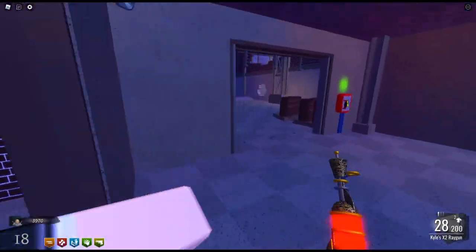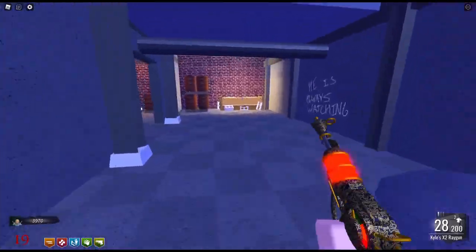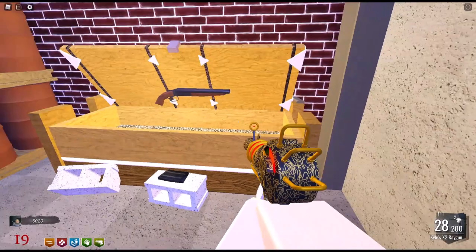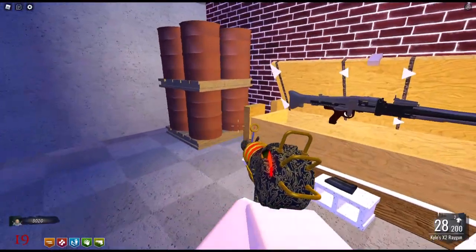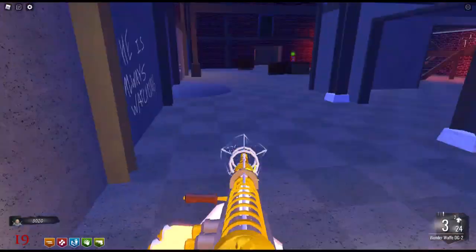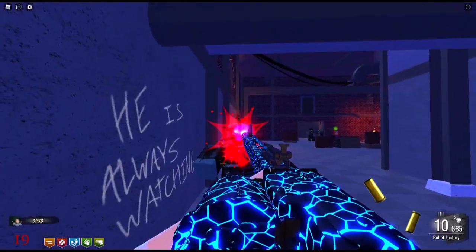I've got all my colas now — I cut that out of the video to save time. I've got all my colas. Now I'm going to go back to the box and pull out the Wondermorph. I thought it would take a couple tries to get it, but I got it on the first try. Now I've got three guns: ray gun, machine gun, and Wondermorph.